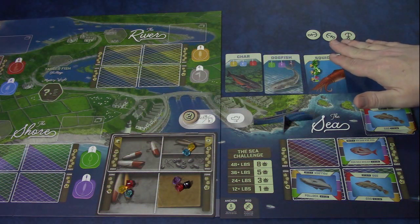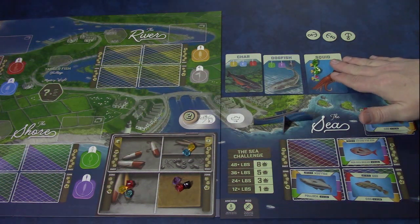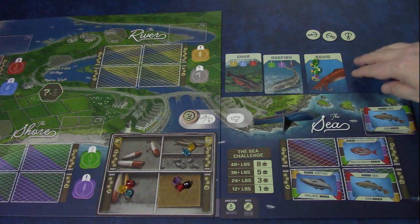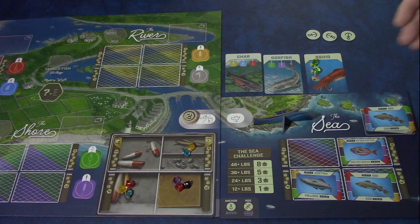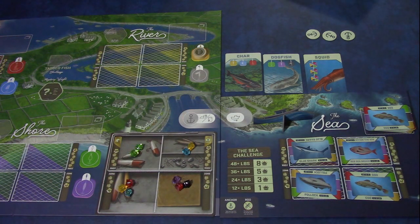The squids are worth one point at the end of the game, just like any of the other Master Angler cards, and they can be used for three of a kind or for the four different for the master angler challenge. To come back from sea is a free action and you can do it at any time during your turn.